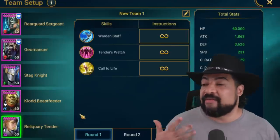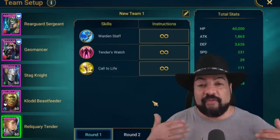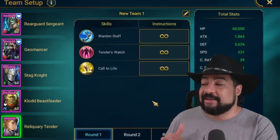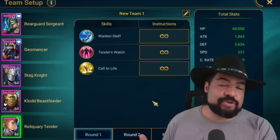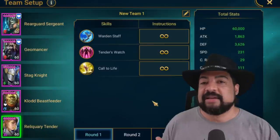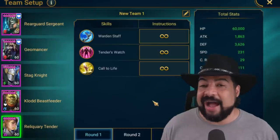Then we have Reliquary Tender, kind of an odd choice as a rare champion, but I love her. She's super good because she not only does a full cleanse for your team, but she also gives you some healing, continuous heal buffs, and brings a revive. With this team, I definitely needed a reviver. There are other champion options, but the ones that come to mind are legendary champions, and I wanted to stay away from that for this video to show you guys how attainable this can be. The stats on these champions are tough and high — I'll show you those at the end.